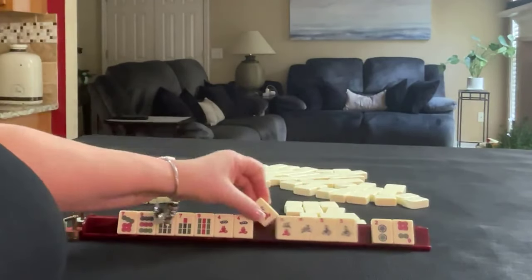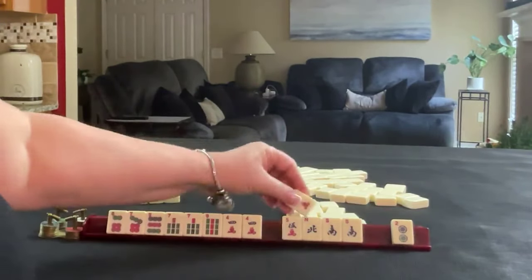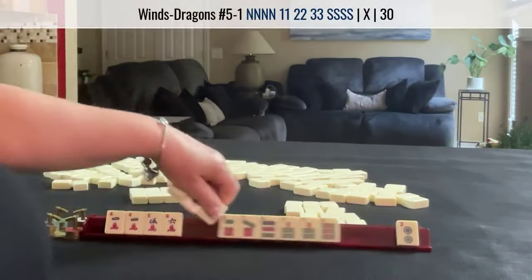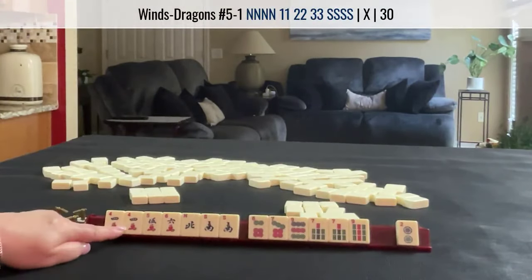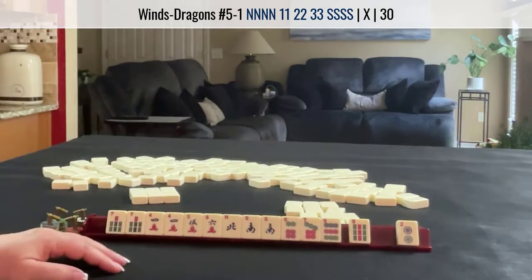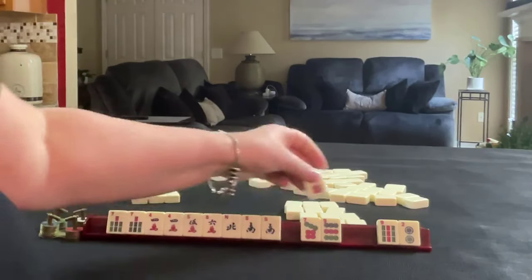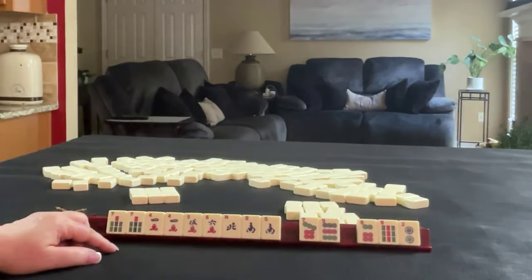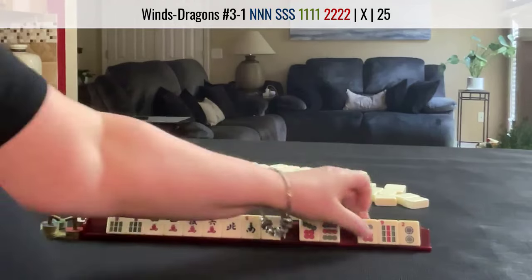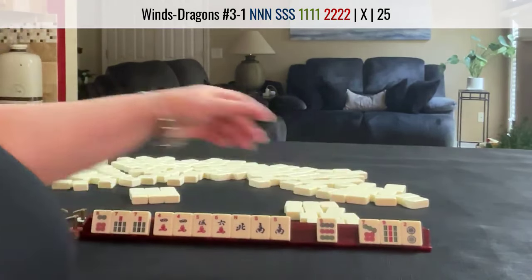Oh, sixes. Okay. That 2 can go. So we have 4, 5, 6. How about 4, 5, 6 with north and south? Runs with north and south. Now I think I would still keep that 7. This 9 bam can go. Maybe that 6 dot can go. North and south with 4. Or north and south with a 6. North and south with 6 and 7. So maybe we can let the 7 dot go.